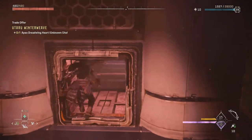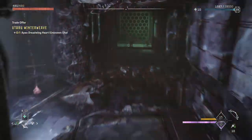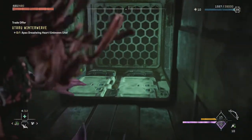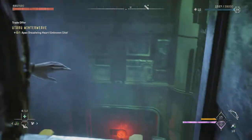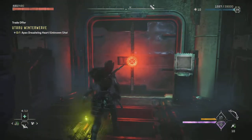We're going to go in this air vent shaft here and follow it right. Basically you can't go wrong — you've just got to keep following the shaft until you get to the end. Once at the end of the shaft, drop down and there is your locked door, or your locked room.